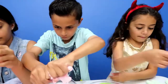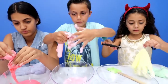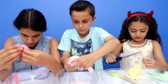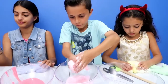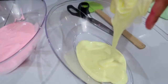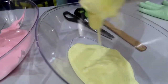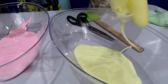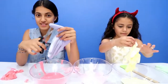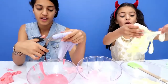Heidi's turn. I'm gonna start with the yellow. I'm gonna cut the top for the yellow. That's really good. Look at all this. Good job, Heidi. That's a nice yellow color. It's really nice. Now I'm gonna do my purple. So Zidane went to wash his hands because he got really messy.